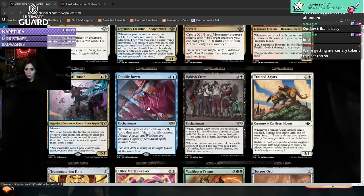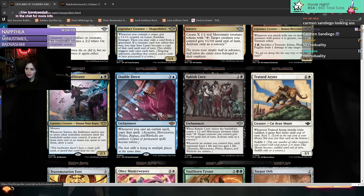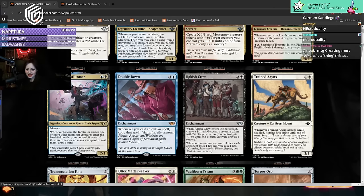Double Down - four mana. Whenever you cast an outlaw spell, copy that spell. That reminds me of Necroduality from Midnight Hunt - but this version works with mercenaries, assassins, rogues, pirates, and warlocks instead of just zombies. Could be quite powerful with the right outlaw build.